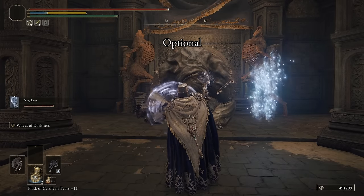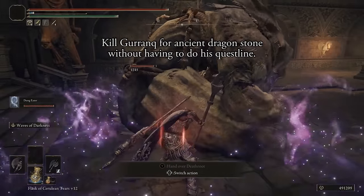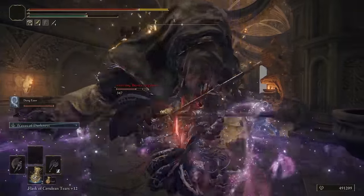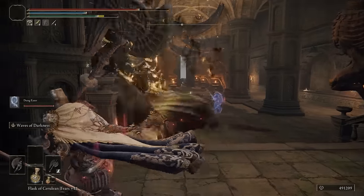Also, if you're doing this questline just for the ancient dragon smithing stone, you don't need to do any of the death root stuff. All you need to do is meet Gronk, kill him, and he drops the stone. So if you just wanted to do that, that's an option.